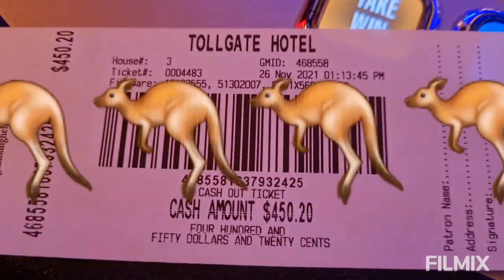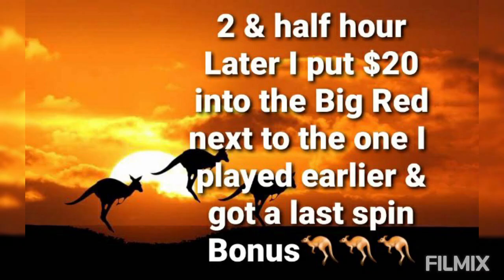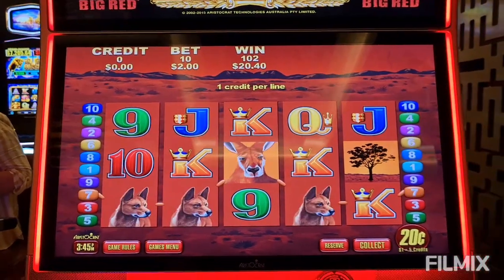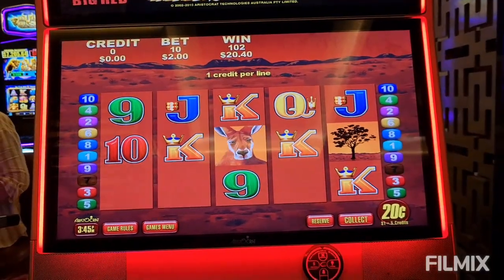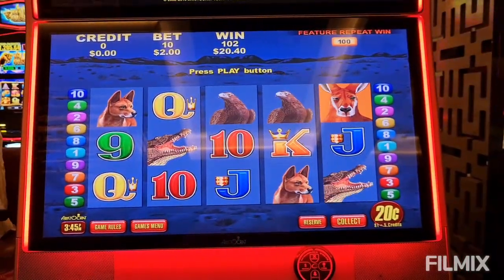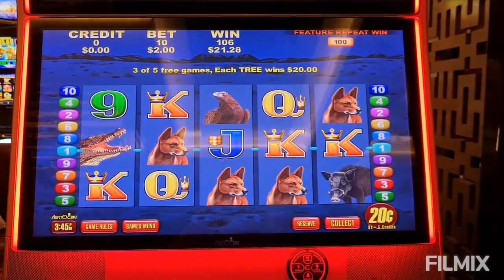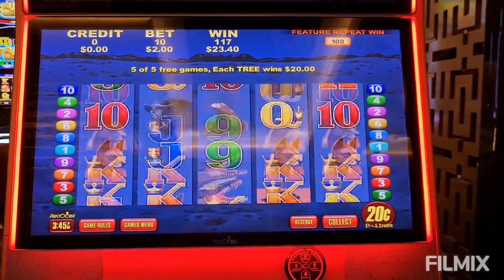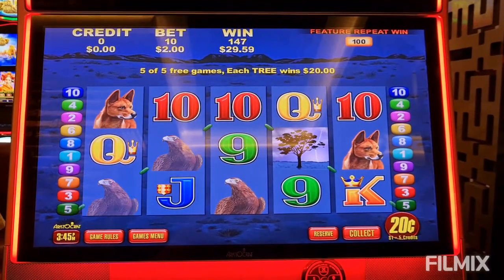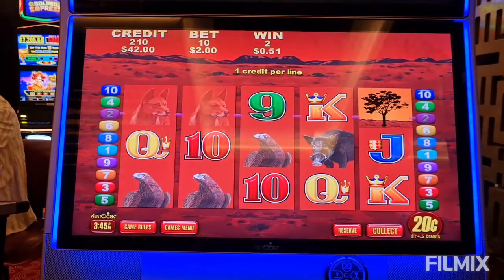So that was Big Red — $50 in, $4.50 out. Thanks for watching, guys. Okay, so it was my last spin, just plain $2 on Big Red, and I got four dingoes, so each tree is going to be $20. Please be nice to me. That'd be right — no bloody trees! Not even one tree? One tree. That is so mean. And $44 — that wasn't bad.